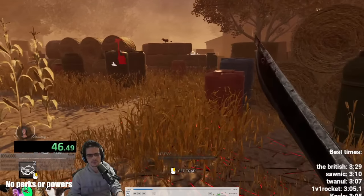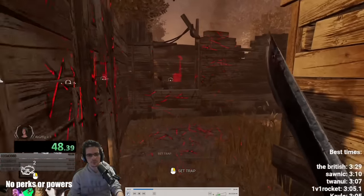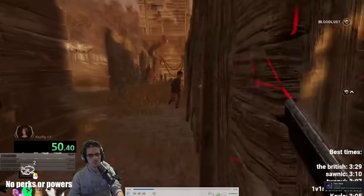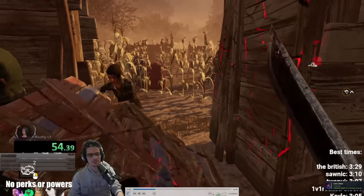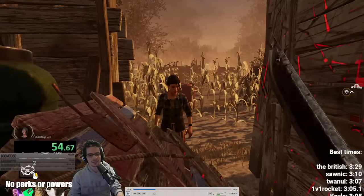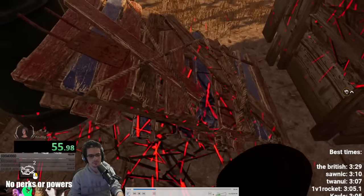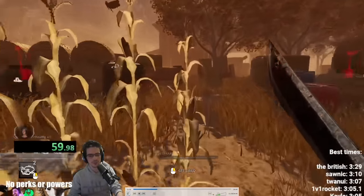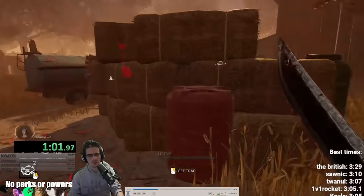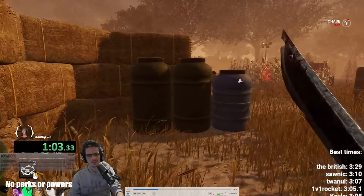I tried to moonwalk to make it seem like I'm doubling back — she just simply does not fall for it whatsoever. Here she has to drop the pallet. She waited at the pallet a little bit to try to bait a stun and get a bit more distance, but at that distance there's no way she's not going to drop the pallet because she can't get to the window quick enough. So she pre-drops this pallet.